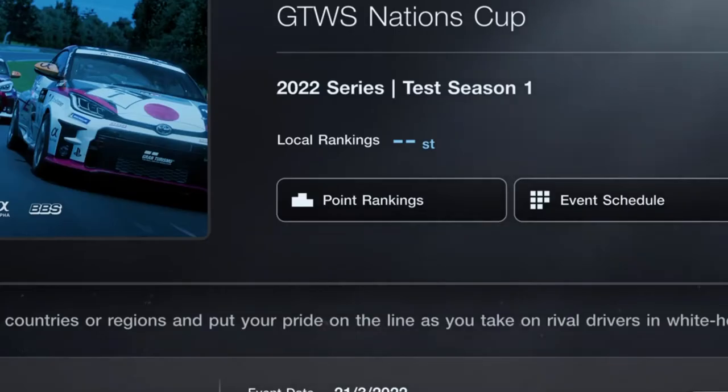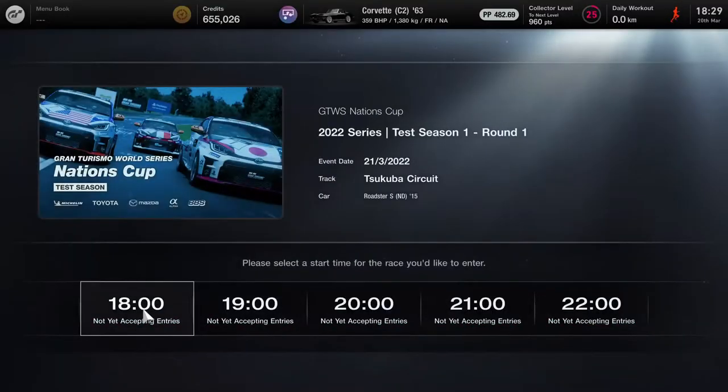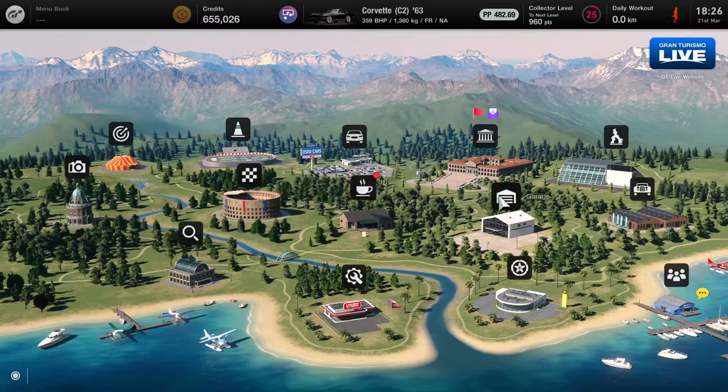This is the league we're competing in - they've separated the races by league now. The high DR drivers, like A+ or A and above, go into the GT1 league, so that's where we'll be competing. You can see five time slots there, ranging from 6pm to 10pm, so not too bad in terms of the times.